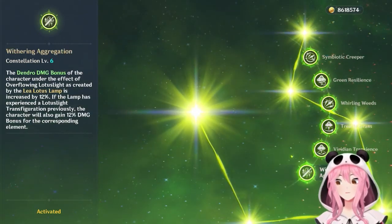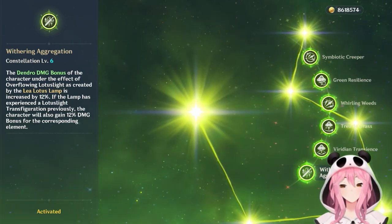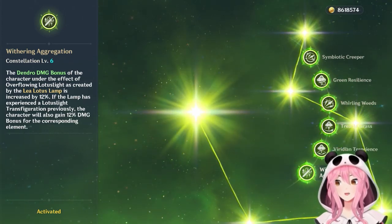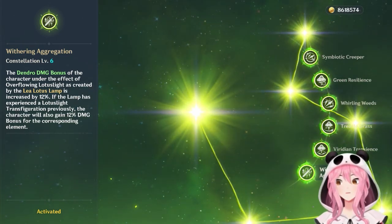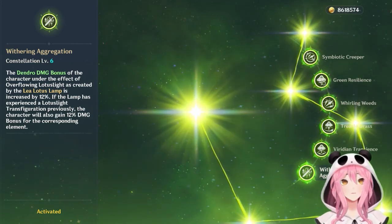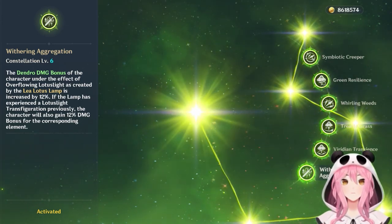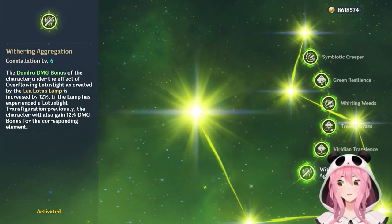C6 (Withering Aggregation) increases your Dendro DMG Bonus while under the lamp's effect, and grants an additional 12% damage bonus for the element you apply to the lamp — so applying Hydro gives 12% Dendro and 12% Hydro DMG. Note this does nothing for Hyper Bloom, Quick Bloom, Nilo Bloom, or Burgeon comps, which scale with Elemental Mastery and level. C6 is better suited for Spread or Aggravate teams. If using Traveler in an Aggravate team, apply Electro to the lamp as quickly as possible for the increased damage.